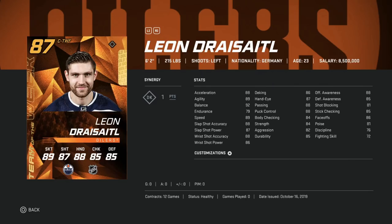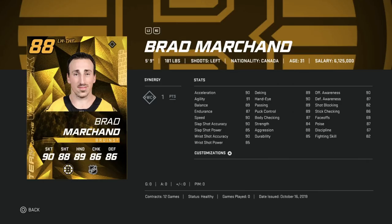You can play Draisaitl at center, and he does have a good shot, but he's someone I would avoid. That 79 endurance is a really big thing that not enough people understand. Sell him immediately for all the coins you can get and pick up someone better. All his other stats are fantastic for an 87, but the endurance is a real hindrance.